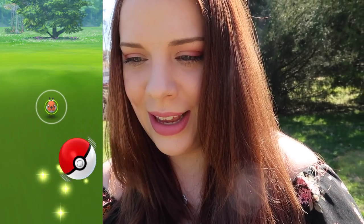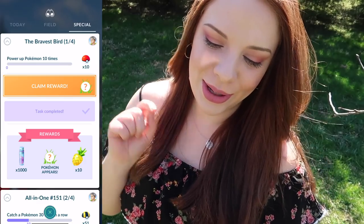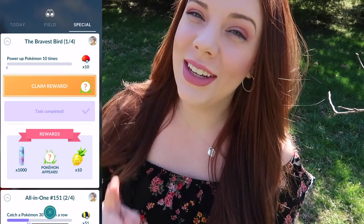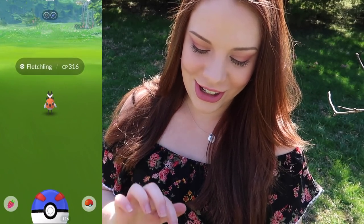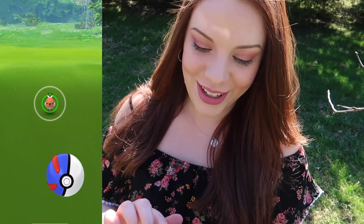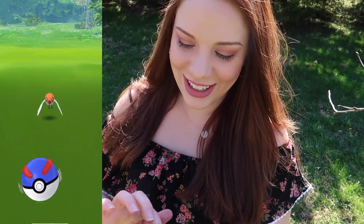Come on, let's get an excellent throw. I've got the lucky egg going. It's so little — maybe if I do it with two hands. I want to try to get those excellent throws today. Okay, so we completed this part of the Bravest Bird special research. Now we have a special encounter — I think it's going to be a Fletchling. No shiny on that, it is a Fletchling. I have been getting excellents off camera, but when I'm filming I never get them. I'm trying to show you guys I am capable — I just can't do it.